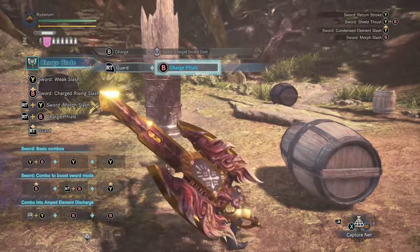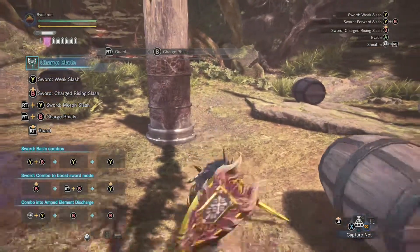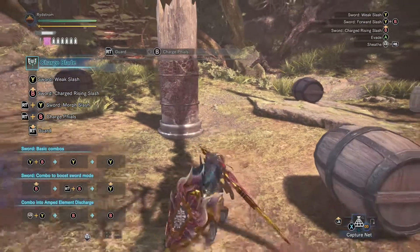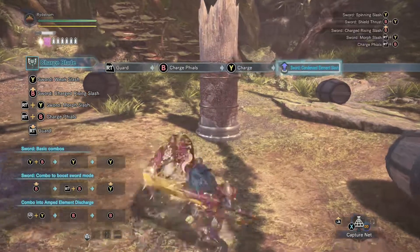So we're gonna hold the right trigger like that to put him into the — put the phials in. I don't know what you're actually putting them in, because it ain't the sword, it ain't the shield. It's kind of weird, but so if you want to light up the blade, you do that.